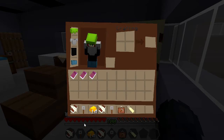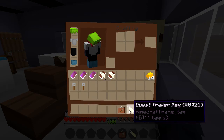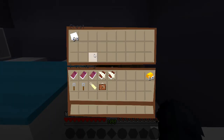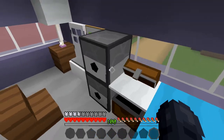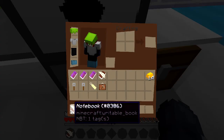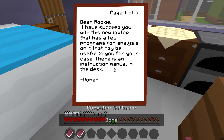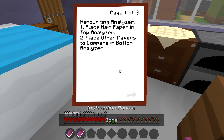Good to know. I'm going to put all of that away — notebooks there. Car keys, apartment key, detective ID. Dear rookie — I have supplied you with this new laptop that has a few programs for analysis on it that may be useful for your case. There is an instruction manual in the desk. Handwriting analyzer — place main paper in the top analyzer, place other papers to compare in the bottom analyzer.